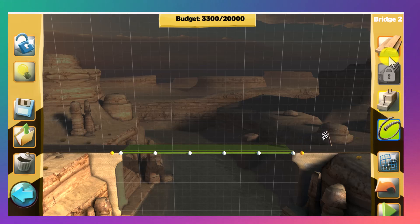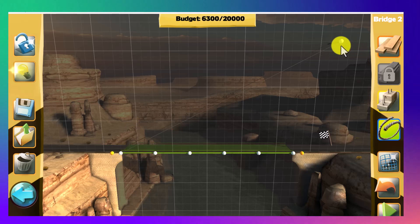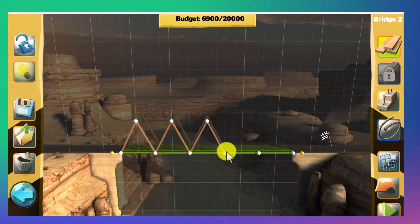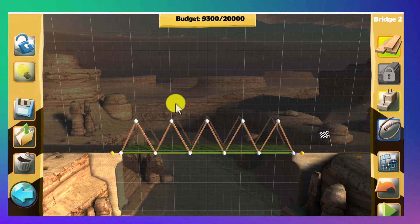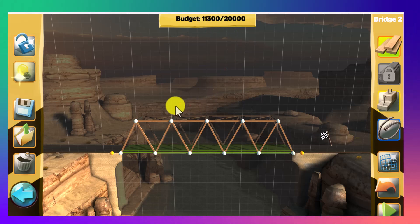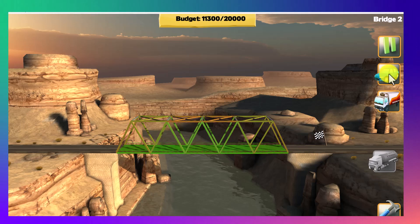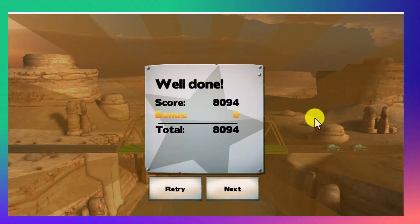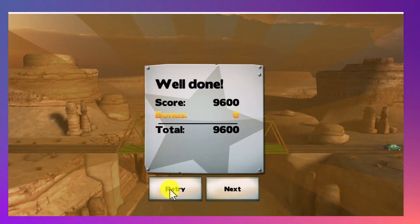What I'm going to do instead is construct using truss elements — taking the truss members. The wood is cheaper. Now I'm going to add the top chord. I think this structure with an 11,300 budget can bear the loads from basic vehicles. We call these truss structures. That's good — we've passed and got the 9600 budget back, though the bonus is zero.